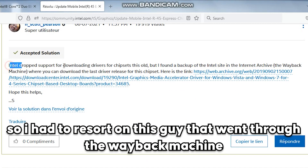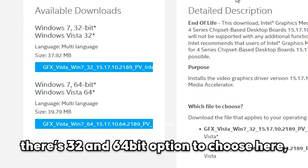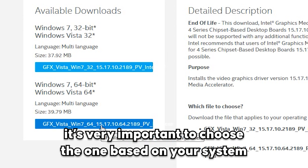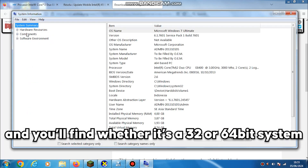I had to find it through the Wayback Machine. There are 32-bit and 64-bit options to choose from here, and it's very important to choose the one based on your system. To check this, type 'system' in the search bar and you'll find whether it's a 32 or 64-bit system.